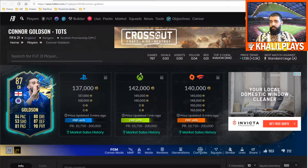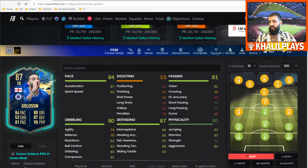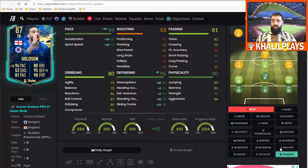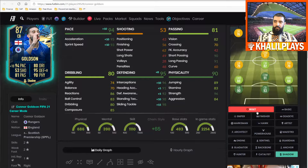Getting into the final Connor Goldson summary: 137K on PlayStation, 142K on Xbox, and 140K on PC. The key stats — passing range is phenomenal, defending stats are good, and his physicality is tremendous. In terms of chemistry style, the Shadow is the one I went with and I think it did him a lot of favors, especially helping out the pace element — he was then able to compete with almost anyone. You could also put Anchor on him, though it doesn't give quite as elite an aggression boost, so Shadow is my recommendation.